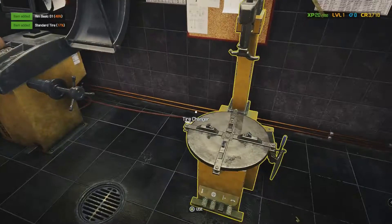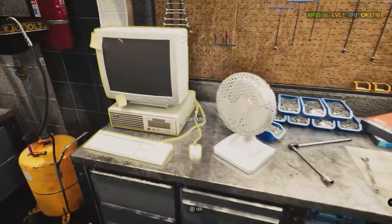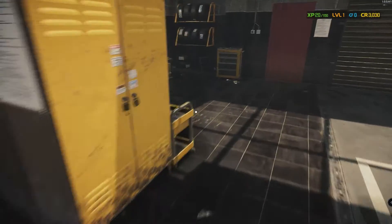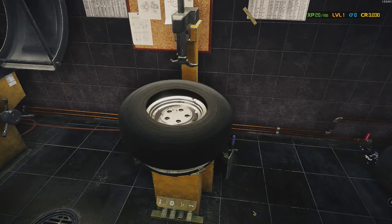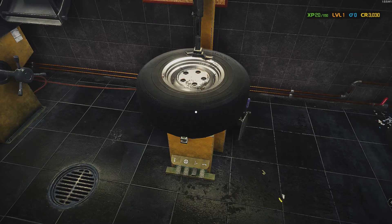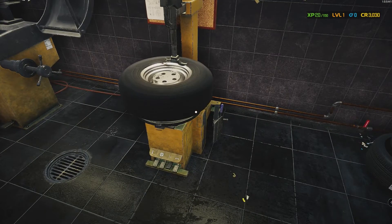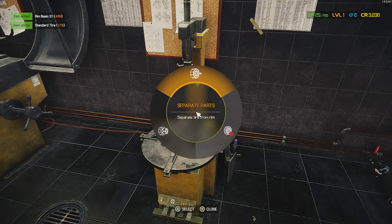That hasn't changed - just a standard tire. Buying four 215-75-15 standards for $680. Let's separate some more. To me this seems a lot faster - before, these machines would take what felt like an eternity. I don't mind waiting for tires, but this is much better. Got one more at 30% condition.